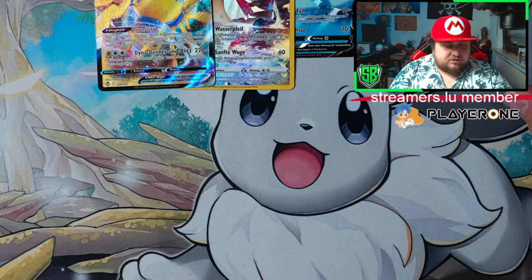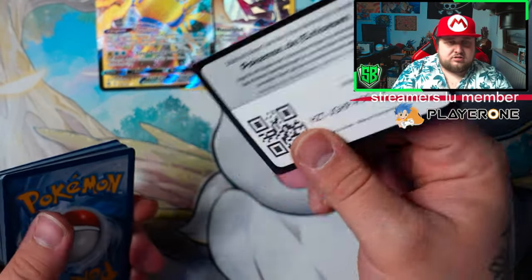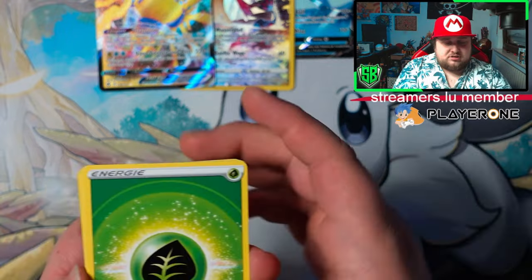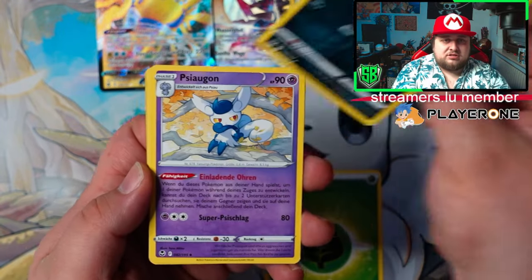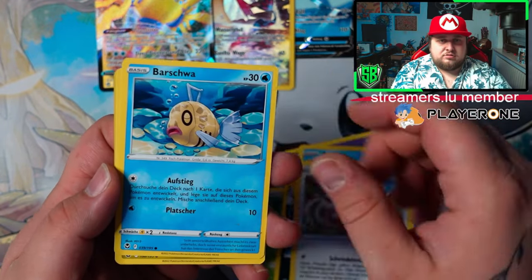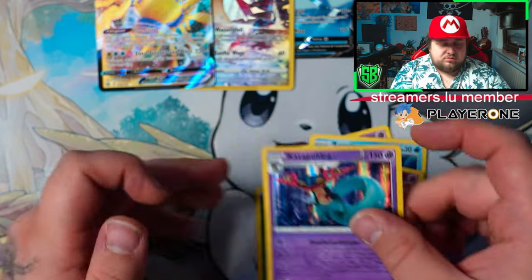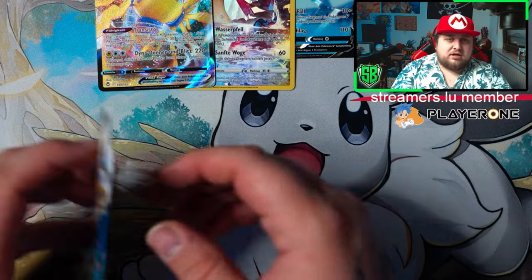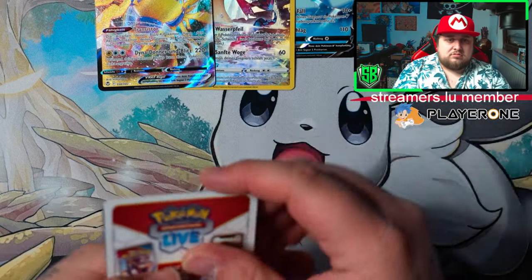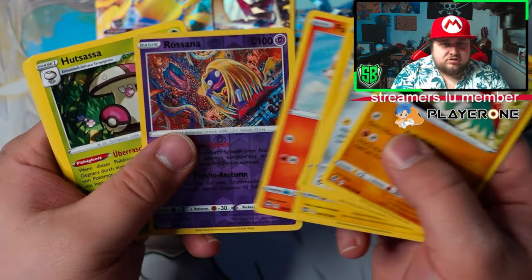Two more packs to go on this trainer box — need to pull something crazy to make this box worth it, because so far it is not good, it's not worth it to be honest. Got gym trainers. Dragapult holo. Last pack — white code card, white code card. Jinx.